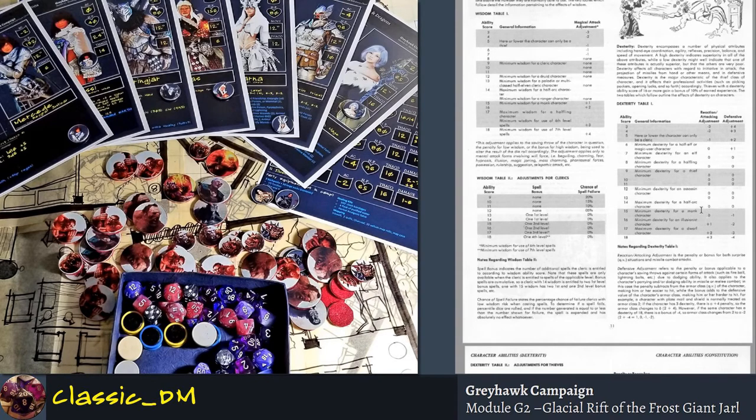The reaction/attacking adjustment is really used for initiative die rolls. If it's just Varenjar one-on-one against an ogre, they see each other and both are aware — whoever wins initiative can react quicker and get their first attack off. You can't have people attacking simultaneously. So that's what that number is for, and you have to make sure it appears on the character sheet.